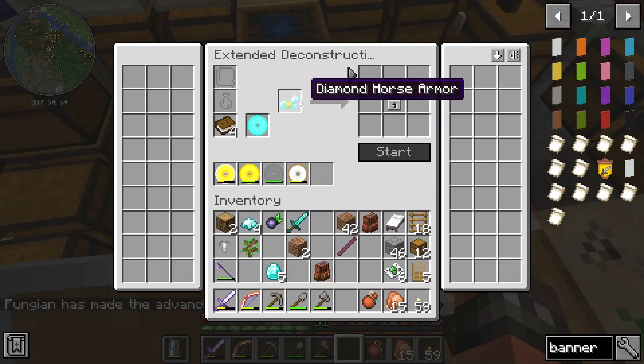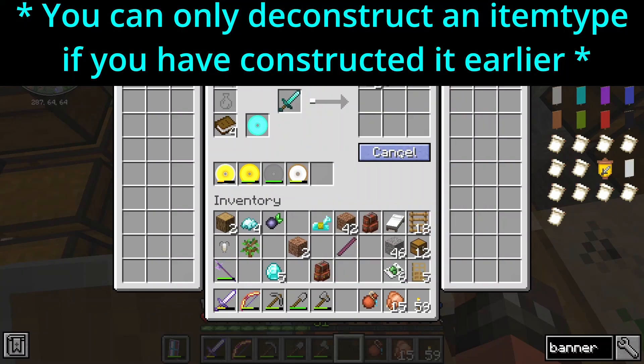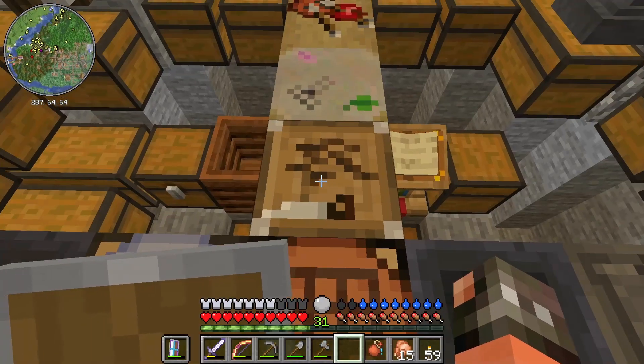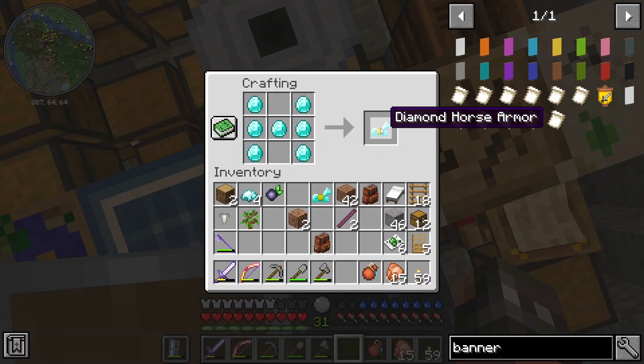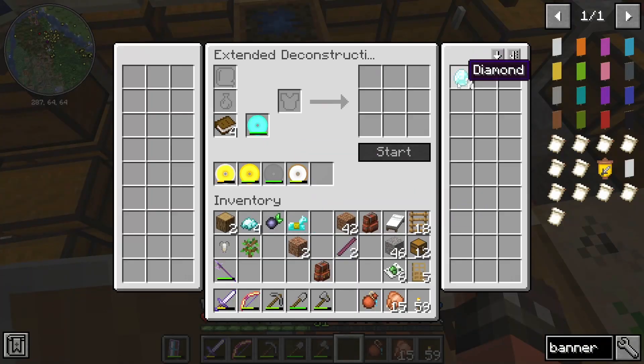Let's see if we can now — we cannot. Okay, so that's all we can do. We are going to chop that up, which will give us seven diamonds in total, which means that I can now produce a horse armor. That enables me to deconstruct diamond horse armor, like so.